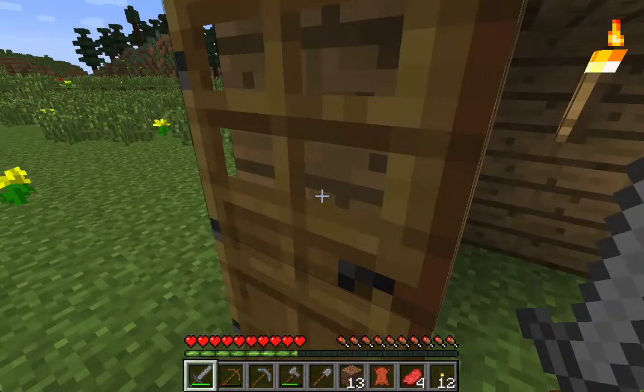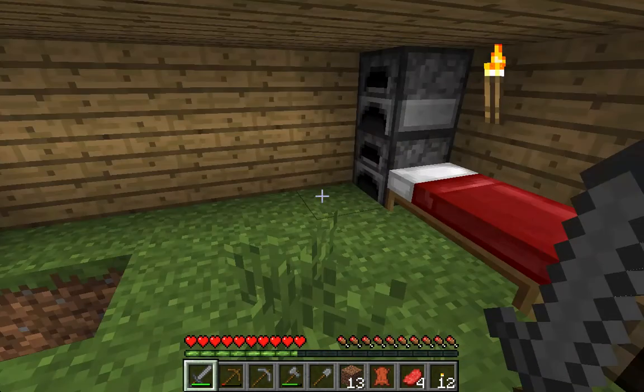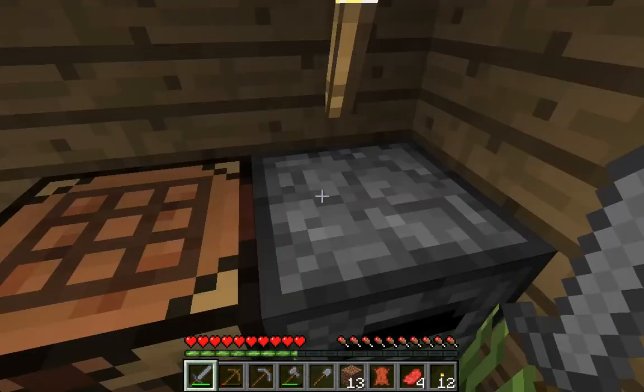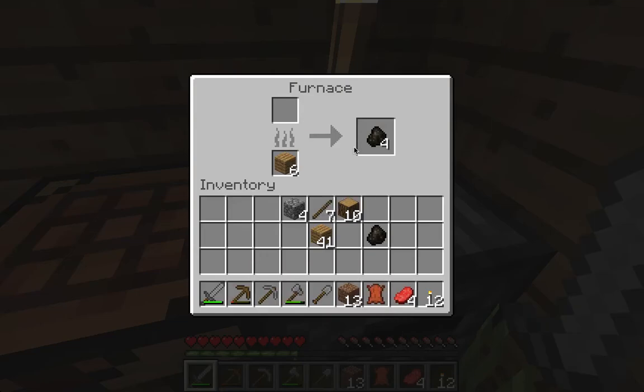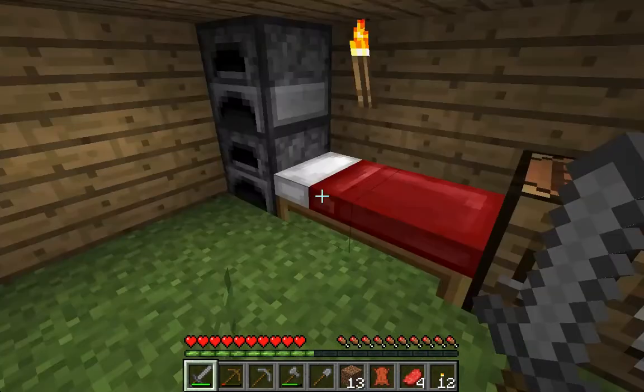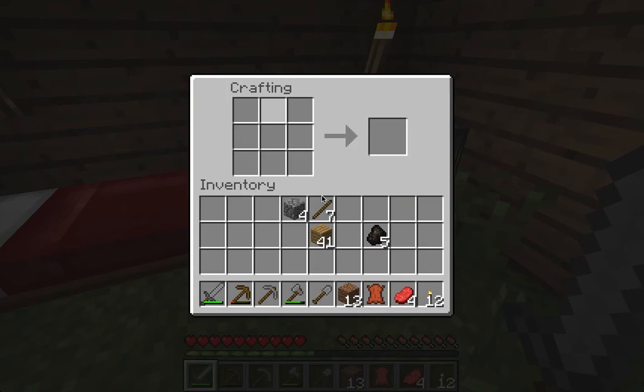Let's close that door. We are now going to make some charcoal. Oh, here's some more charcoal — good. Let's see how much that makes. If there are any leftovers I'll use them for sticks because I'm going to need lots more. I might need to get more wood.